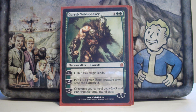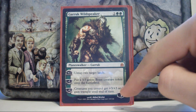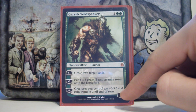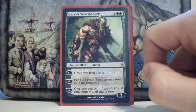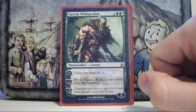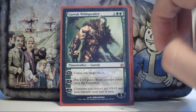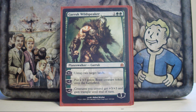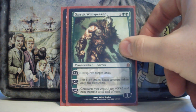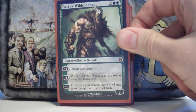Garruk Wildspeaker does double duty in this deck — he's a ramp spell in terms of untapping two lands, and he's also a win condition. After untapping the lands I can use that Overrun effect to give all my tokens +3/+3 and also give Prosh +3/+3 and trample. I'm swinging for about 18 damage on the tokens and 8 damage on Prosh — roughly 26 total trampling damage. He's probably one of the best cards in the deck just because he does both jobs.